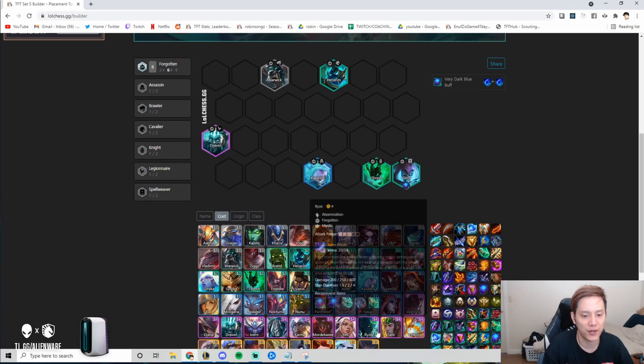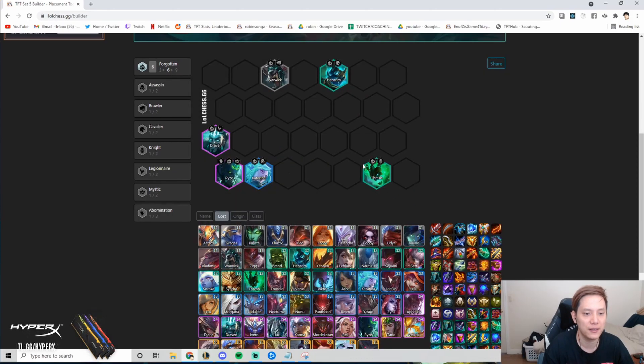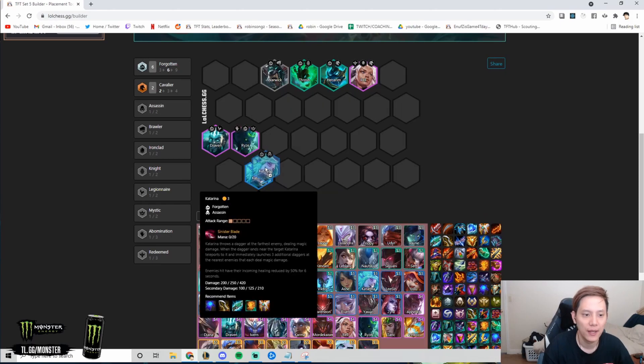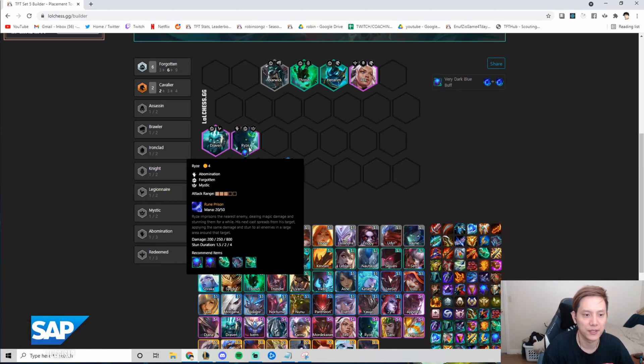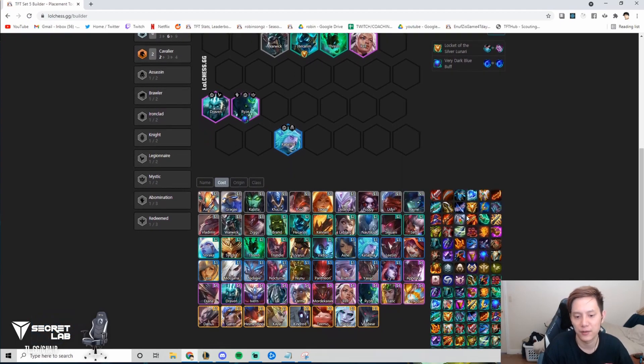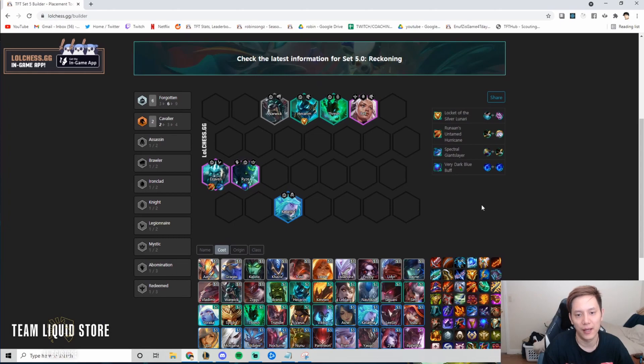My sample six Forgotten board is six Forgotten plus Lel. Two Legionnaire is a fake trait and Mordekaiser isn't that great right now, so the seventh unit I like is Lel. Ideally items are Shadow Blue Buff on Ryze, Shadow Locket for frontline, and shadow items on Draven — Shadow Runaan's and Shadow Giant Slayer. A common mistake is itemizing for Draven early with IE or Last Whisper. That's the wrong approach.